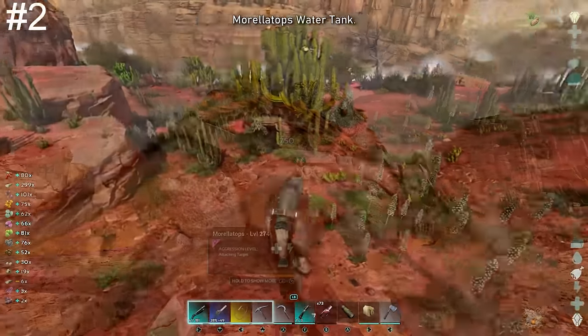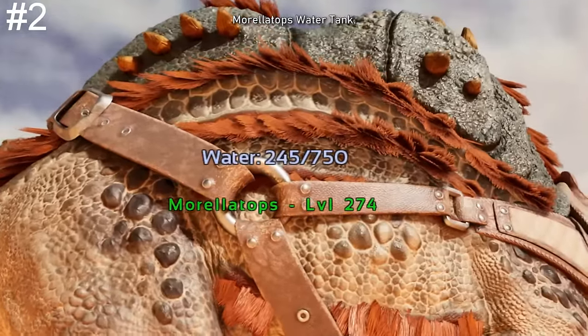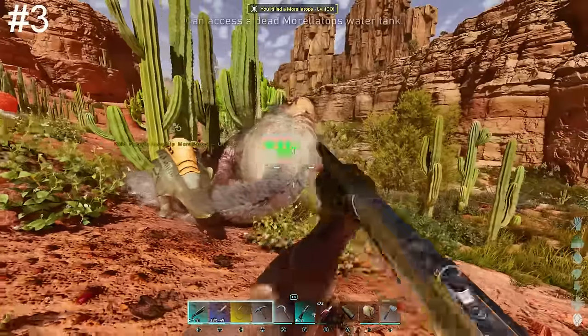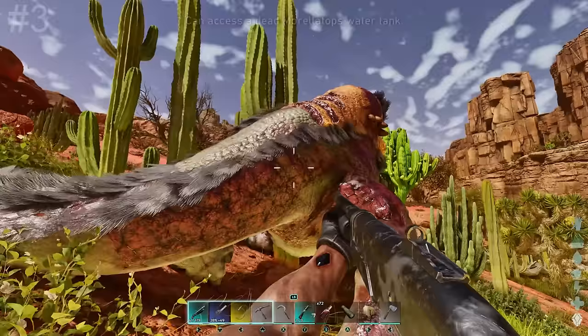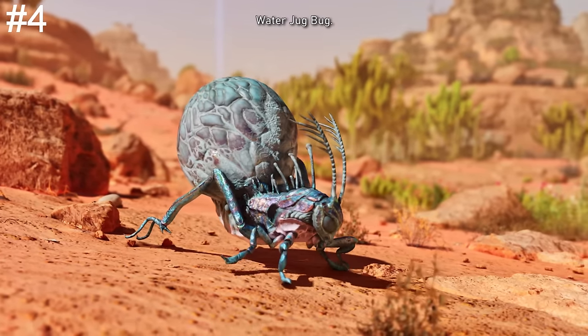Whenever cactus sap is in the Morellatops' inventory, they will automatically consume it, which will increase the water in their water tank — so you don't even have to take them to a water source to fill them up. And if you're not interested in taming one, wild ones can be killed, where you can access their water tank and drink from their carcass. The water jug bug is very common on Scorched Earth and extremely beneficial to survivors.